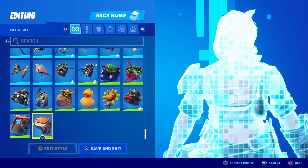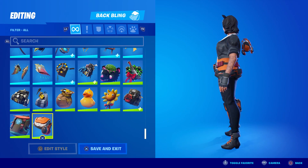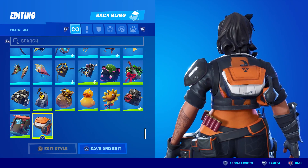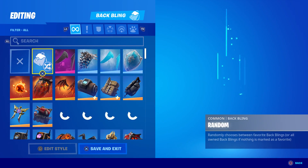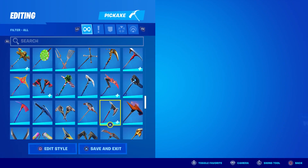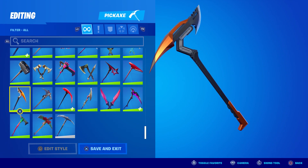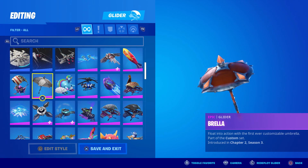It looks like the Trendsetter is almost the same color, but it kind of looks odd because she's got such a wide frame. When all else fails, we go to the best back bling in the game that goes with absolutely everything - Skadoosh - the Black Knight shield. For a pickaxe, the Razor Edge's color scheme is a bit off, so I think the Tangerine Terror will go quite nicely with her.